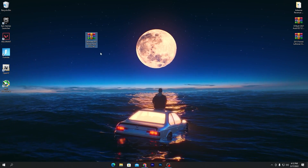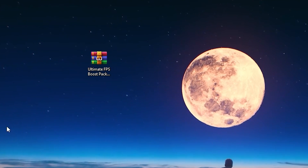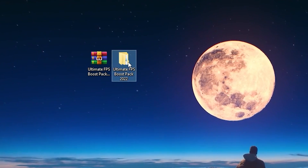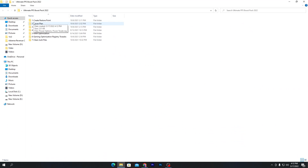Once you have the pack on your desktop, right-click and extract it. You'll get a folder containing a bunch of files. The first is 'Create a Restore Point,' which is the most important step — it lets you revert any changes you make.